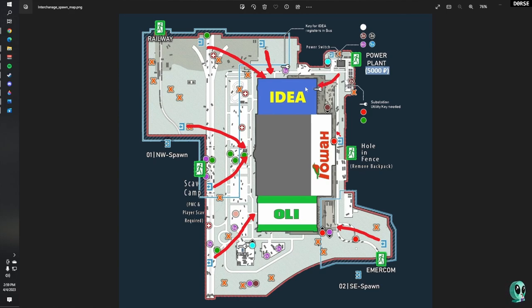If you spawn near power, go in the back of IDEA instead of the front. The last spawn behind Goshen has you going underneath the mall, then up into Goshen. Loot the lockers, head up to Tech Light, go out the front, hit those stashes on your way out, and take the railway exit. It's actually a pretty good spot.